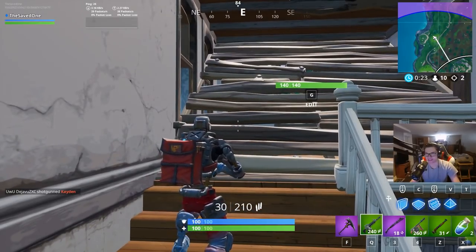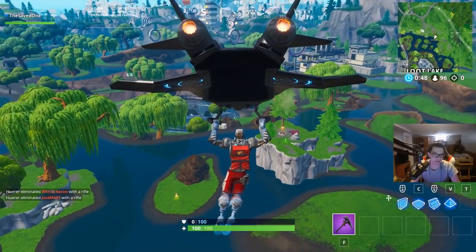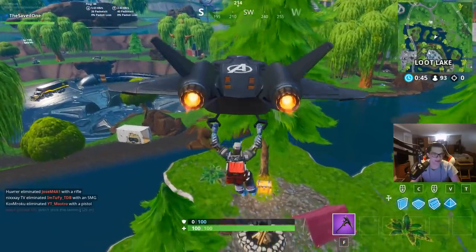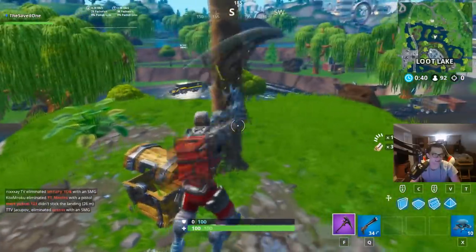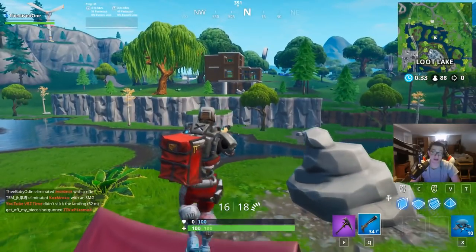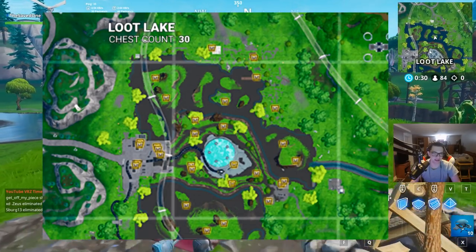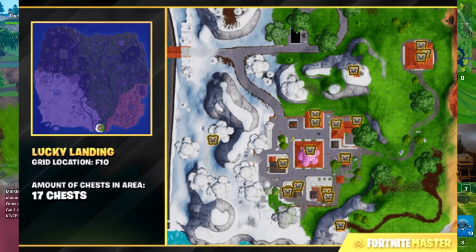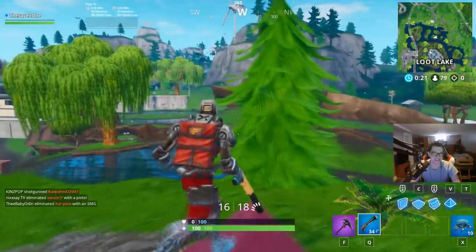Let's head on over to the next challenge. For this next challenge, you do have to search chests in Loot Lake and Lucky Landing — I believe it's seven chests in total. So this is the only time people will actually go to Lucky Landing. If you guys need some references, here are the chest locations in Loot Lake as well as Lucky Landing. Use those as a reference point when you are searching for these seven chests. Good luck, everyone.